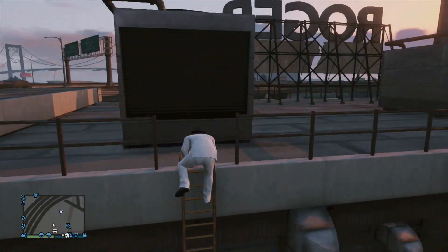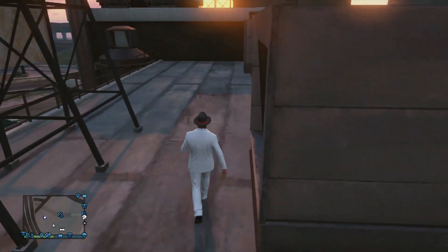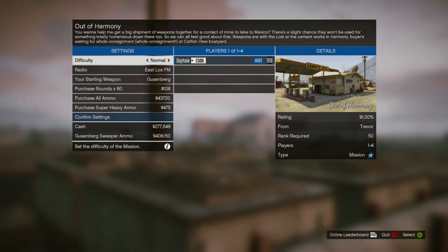What you want to do is come up to the top of the Rogers building here and just keep climbing the ladders and get all the way up top. And then once you're up here, you can pretty much stand anywhere you want. Go to your job list, accept the job, and then back out — the traditional job wall breach, I guess you could call it. And once you back out, you will be inside the building.